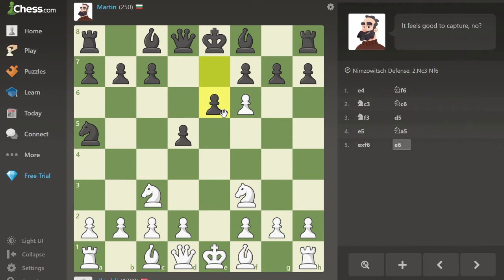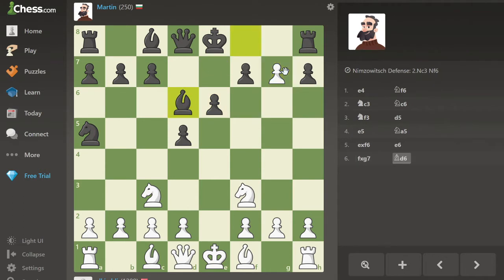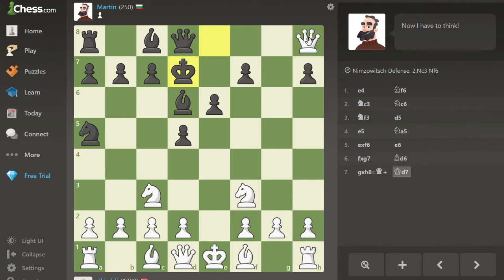And this is even dumber. What is this move? This move is terrible. I'm just going to get another pawn. What is this? I am going to promote to a queen on move 7! I promoted to a queen on move 7. What is this? Martin, what is this? This is just dumb. I tell you beginner bots are seriously, seriously dumb.